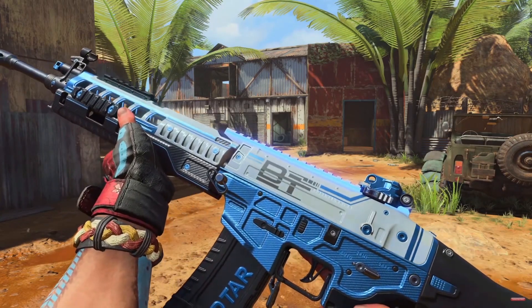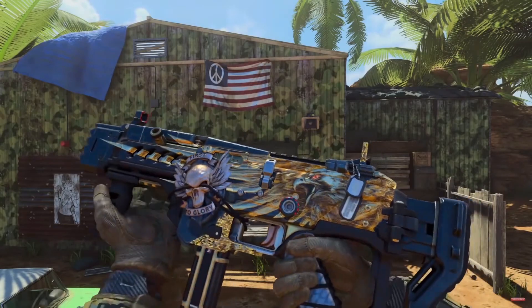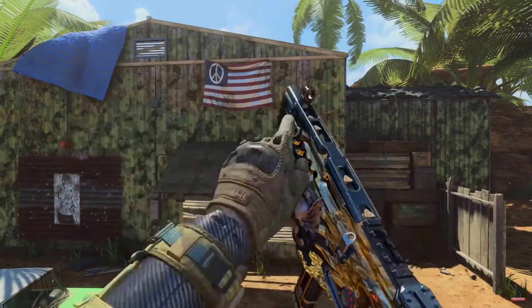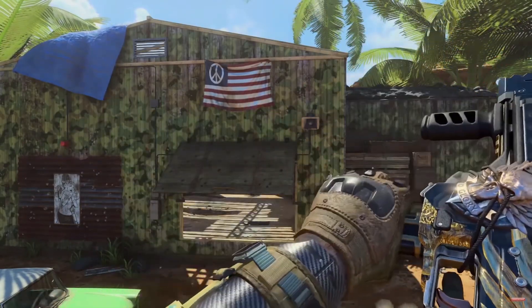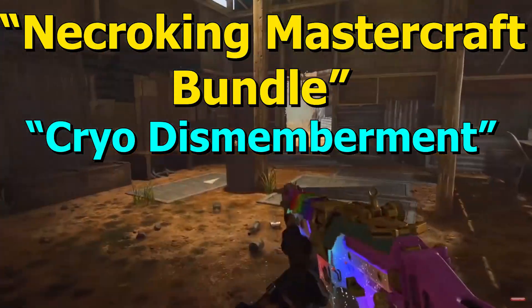The second bundle is a tracer pack with reactive camo called Rose, and also one blueprint that evolves as you get kills. Both weapons included have pink tracers. Next, for the mastercraft bundles, we have Necro King, and this bundle includes cryo dismemberment effects.